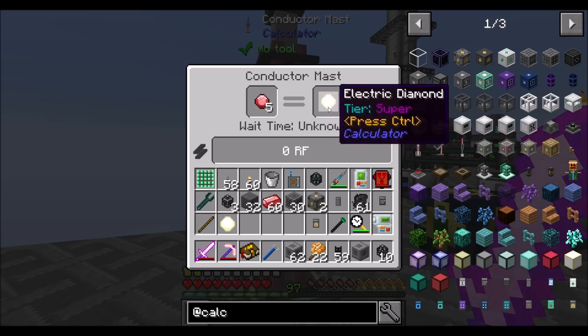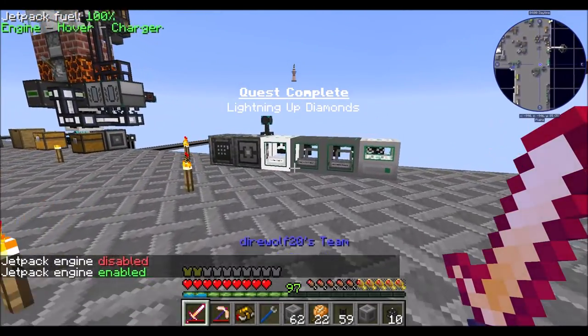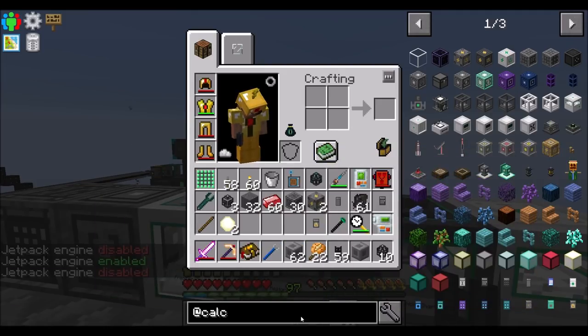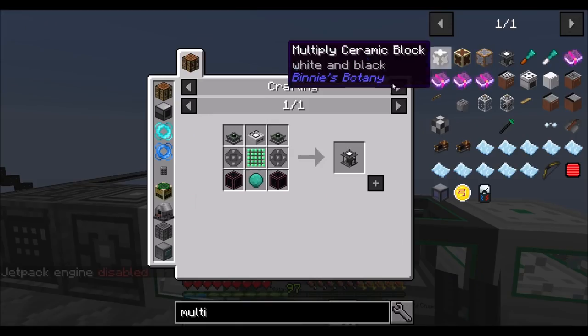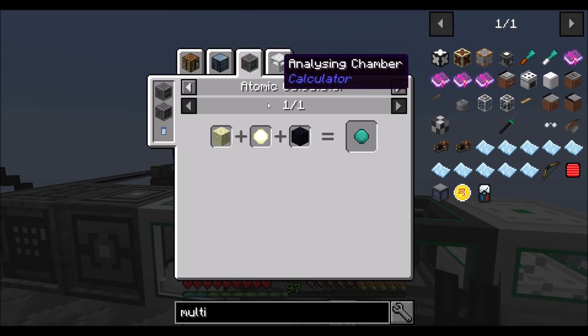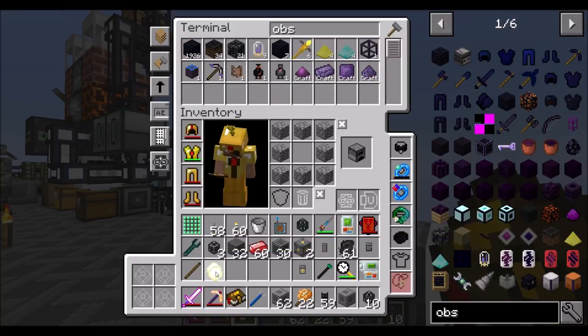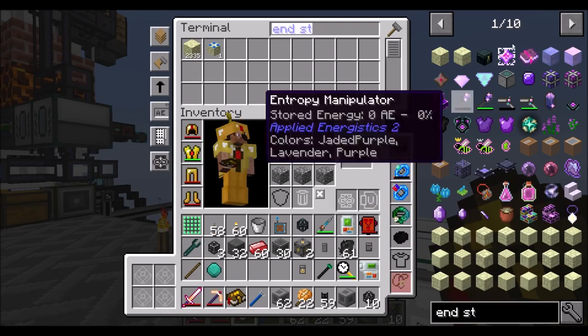Lightning up diamonds — cool! For the multiplier we needed end diamonds, which is obsidian and end stone. So we'll take a single piece of obsidian, end stone, and diamond. Sweet!